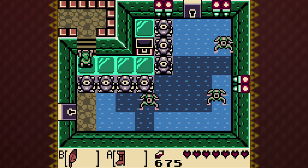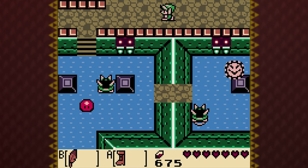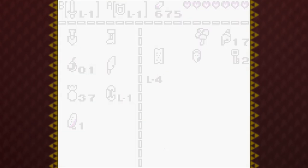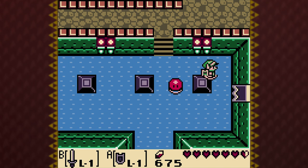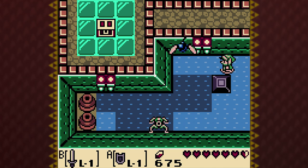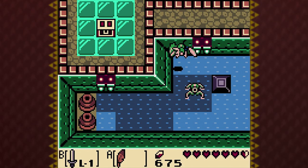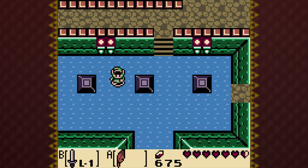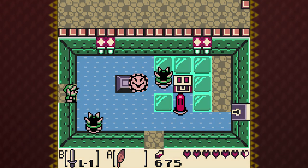I've got the ice blocks here, making it a little difficult to move around. Not terrible, though. Some spiny beetles. That thing came charging at me — there was no chance I was getting away. I'm going to grab these bombs here, go through this door, and grab this chest.